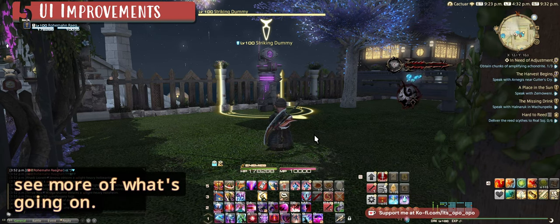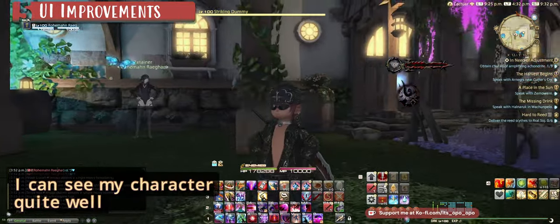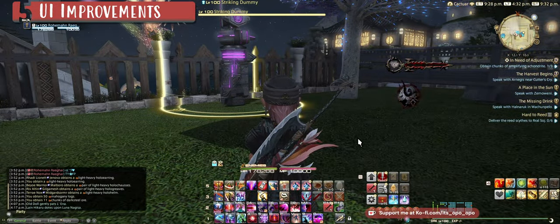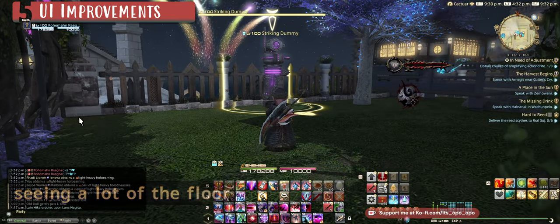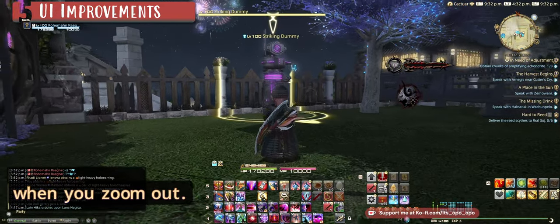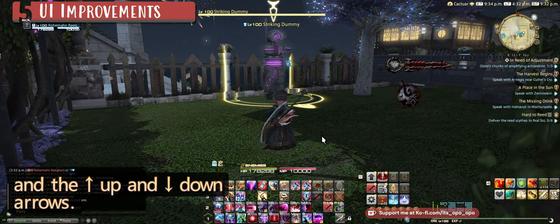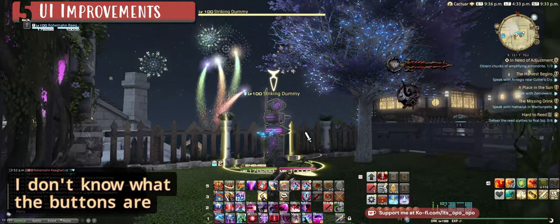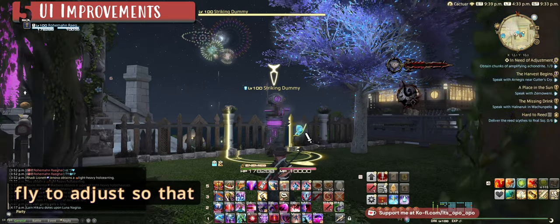Here we can control our camera angle to see more of what's going on. As a Lalafell, when I'm zoomed in I can see my character quite well, but when I zoom out I'm seeing a lot of floor — it's taking up half of my screen at the same camera angle. To change the camera angle so you can see more, the hotkeys are Ctrl + Up and Down arrows on mouse and keyboard — you can do this on the fly to adjust and see more.